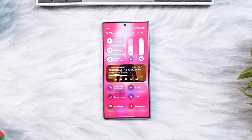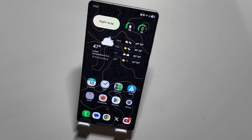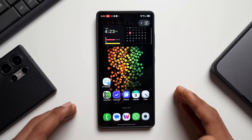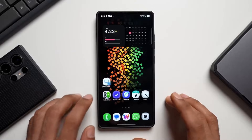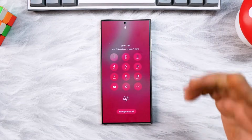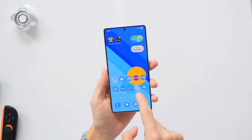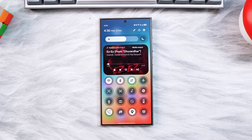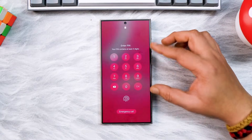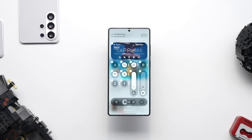What if your Galaxy phone could finally deliver console-level gaming control without extra apps? What if One UI 9.0 quietly fixed one of Android gaming's most annoying problems that nobody talks about enough? And what if the biggest upgrade in Samsung's next software update isn't about design, but about how you play? We're breaking down a One UI 9.0 feature that could completely change mobile gaming on Galaxy devices.